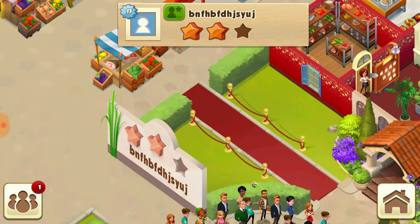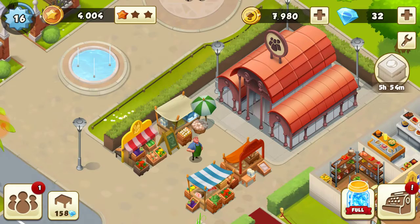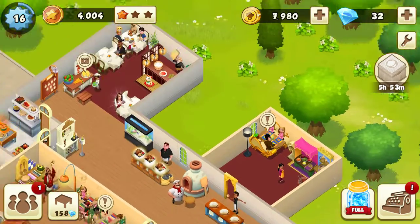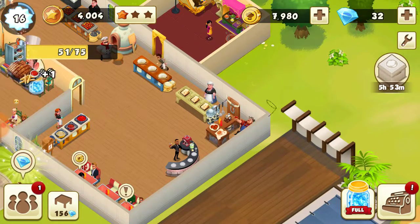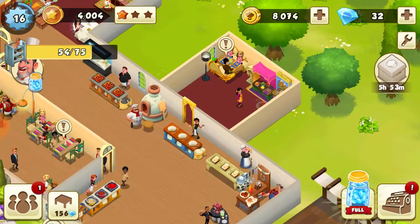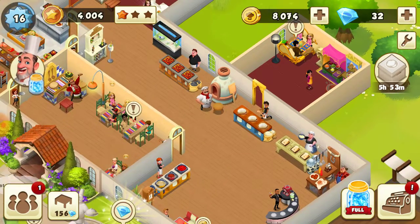She has two bronze stars and I only have one. As you can see there's a lot of different things you can do for designing it, but it costs a lot of coin. You need coin to hire chefs and to build. When you have a new chef it opens up new decorations and booths, which is cool.